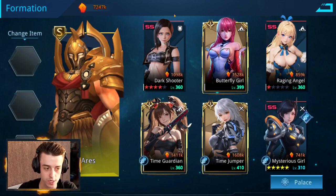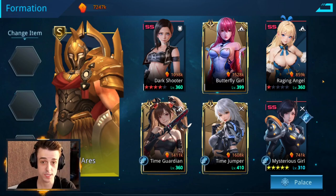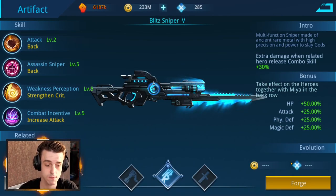Your heroes in column one attack enemies in column one, column two attacks column two, and column three attacks column three. So by running Maya with a sniper rifle, you're not buffing your front line heroes, which means they're weaker. And since they will be the priority targets to get hit, they will also have less HP. That leads many to conclude the blitz sniper is the weakest weapon in the game, and that is a fair argument.